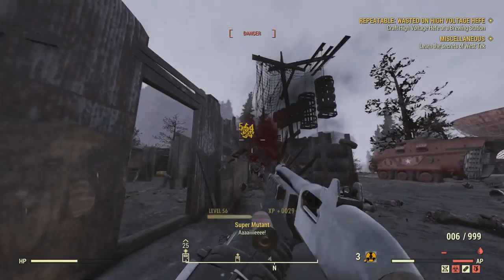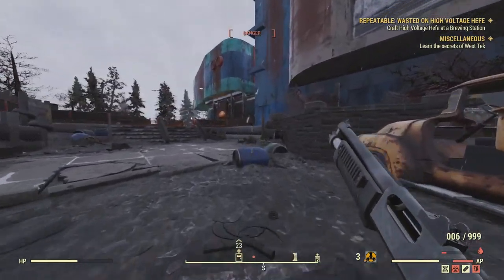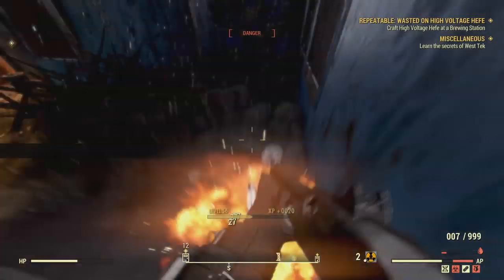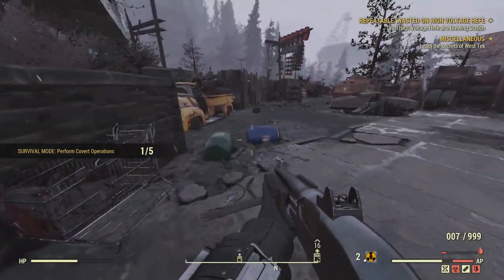You're going to have to sneak kill a turret, which is actually right at the entrance of West Tech. Super easy — you don't even need to be hidden. You just need to kill all the super mutants around here, then go into crouch, kill the turret, and boom. First challenge done, super easy.